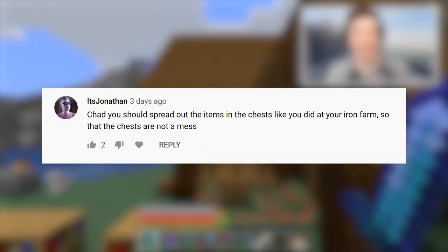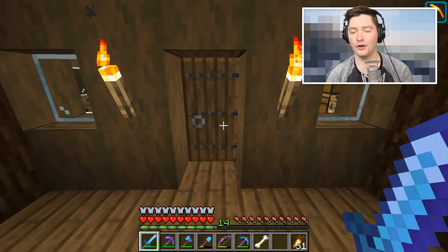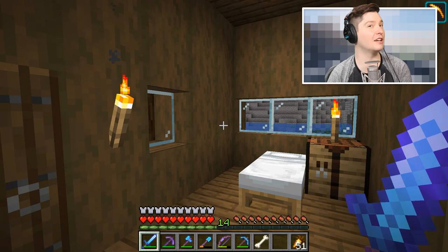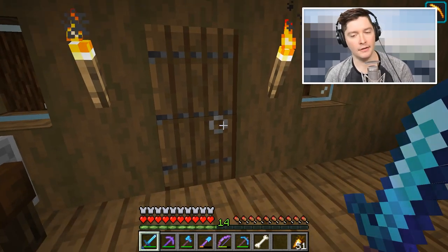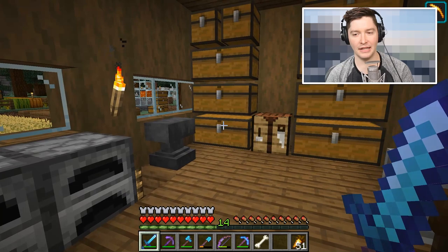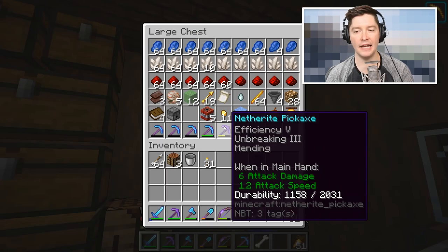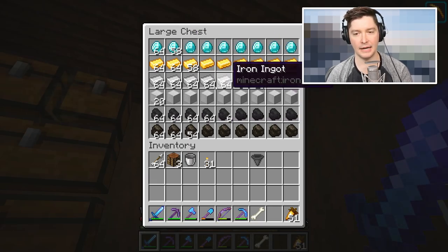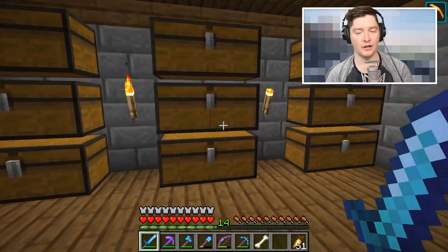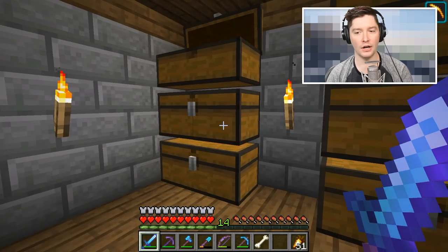I saw a comment from Jonathan who said I should spread out my items in the chests like I did at my iron farm, so the chests aren't a mess. I get it - we don't have a lot of room in this original starter house. I don't feel like I'm at the point where I want to upgrade my house. I like it small and itty bitty, but the chest situation has been a problem. So I took that advice and reorganized a bit. This is now my good chest full of nice things, and I made a basement to the house - I did this all off camera.